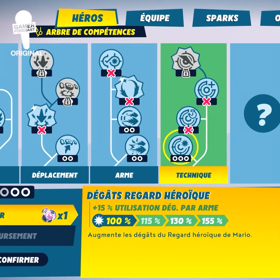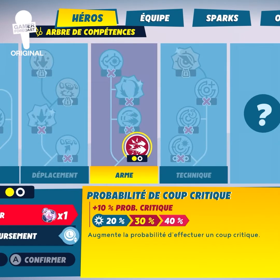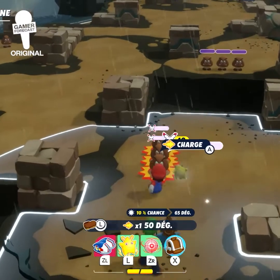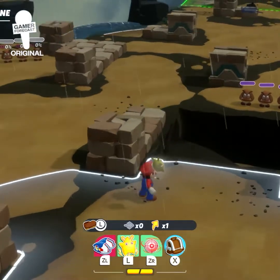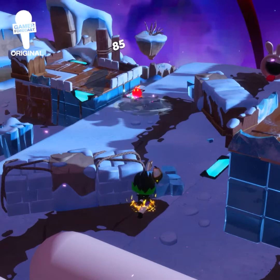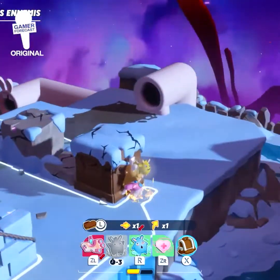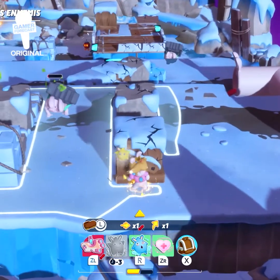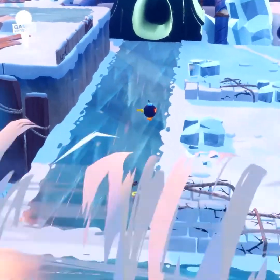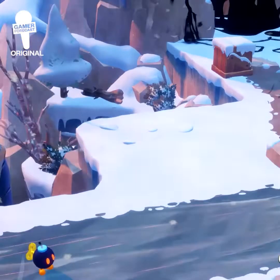If you're like us, you'll probably spend a fair amount of time in the game menu planning out your strategy and finding the best possible combinations between your heroes and your Sparks. That kind of careful strategic planning turns out to be kind of necessary, because these battles are far from easy. The game's new villains are quick and resilient, and offer absolutely no rest to the weary.